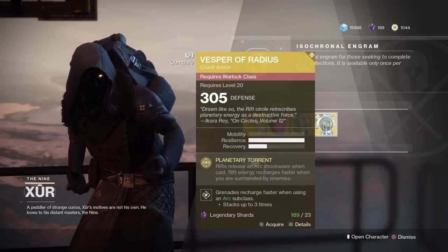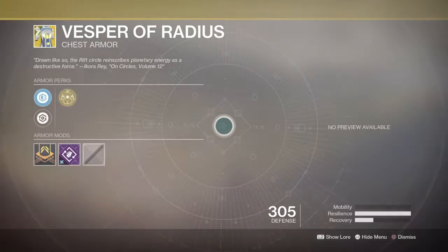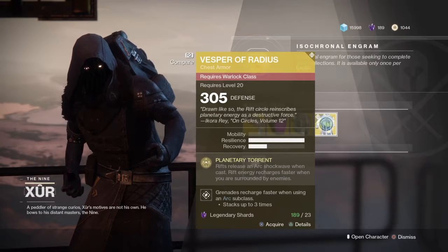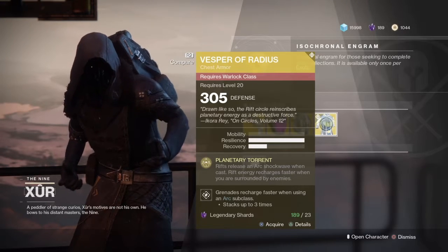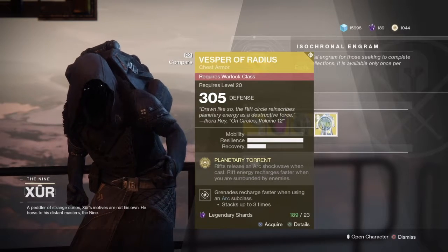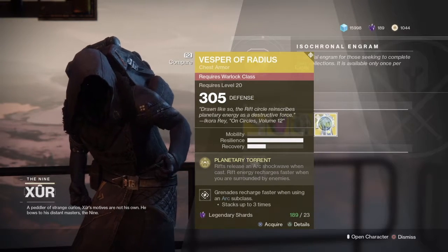And then one of the most beautiful chest pieces for Warlocks. Rifts release an arc shockwave when cast. Rift energy recharges faster when you are surrounded by enemies. I think this one's decent for PvE, or at least it should be. In theory, I guess.